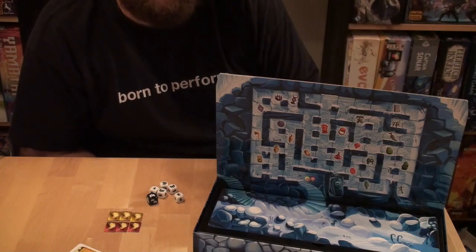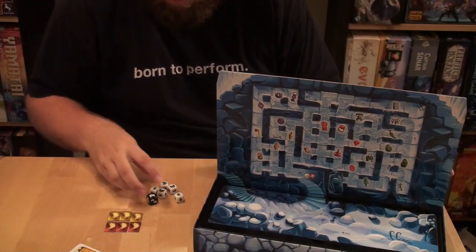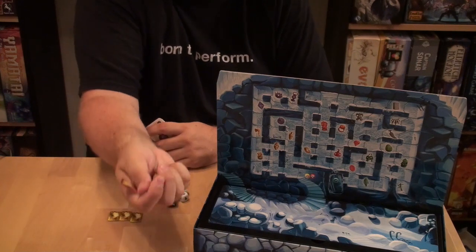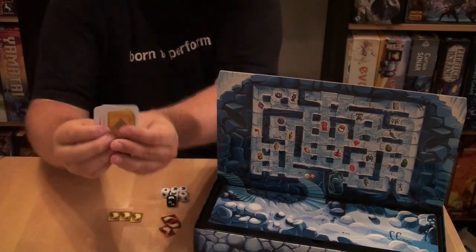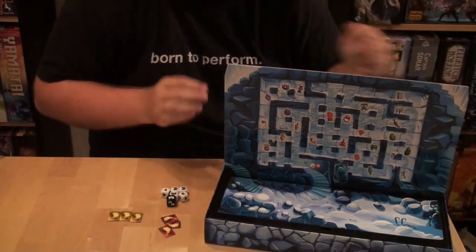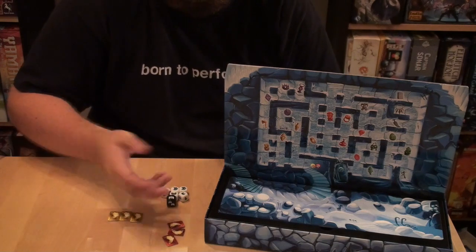You choose one player to be the mummy, who sits on one side of the board, and the other players are the penguins, who sit on the other side. At the beginning of the game all the penguins get their life counters — they have three life counters each. If they lose all their lives they're out. They also get cards — one card of each color. There are five colors of treasure on the board, and penguins need to find all of their treasure colors to win the game. That's the setup and then you can start playing.